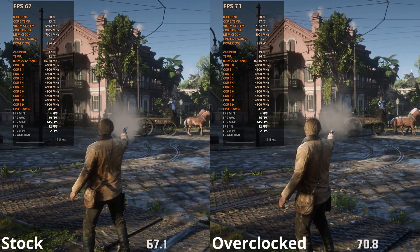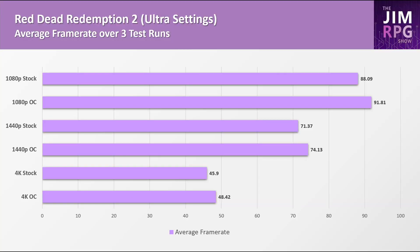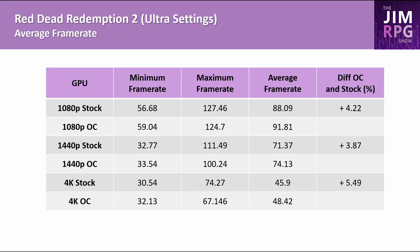Let's check out the results. For Red Dead Redemption 2, there was a noticeable improvement at all resolutions. At 1080p there was a difference of about 4.2%, at 1440p a difference of 3.8%, and at 4K a difference of 5.5%. Looking at TechPowerUp's 3070 Ti review — though it's not directly comparable since it's a different test system — the 3070 Ti was 12% stronger at 4K in Red Dead Redemption 2. So it's interesting that just by increasing the memory clocks we're able to claw back some ground. Here are the minimum and maximum frame rates for those interested.